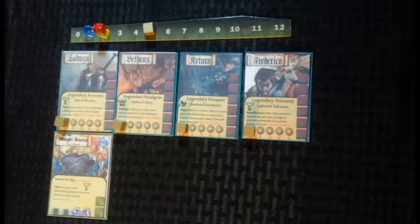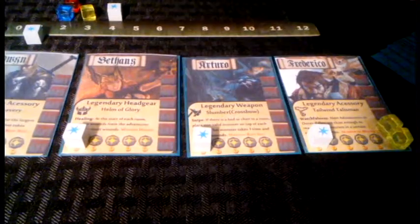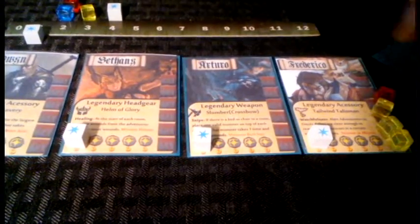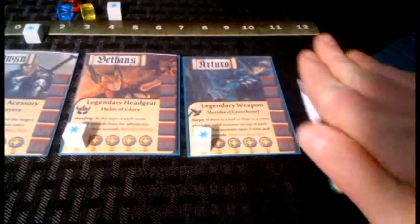Now that my turn is over, I move my marker on the turn tracker and the next round begins. After the next turn for all the experiments, the adventurers will move on to their next room. At any time, an ooze may attempt to close the distance and attack an adventurer. Once they do, the adventurers will move more quickly and directly to their goal, increasing their pace but leaving more useful items behind for the slimes to eat.